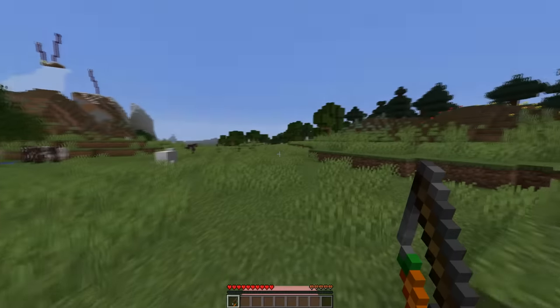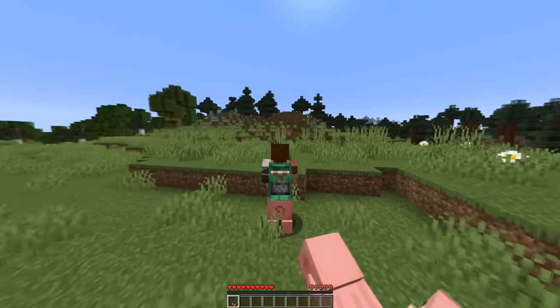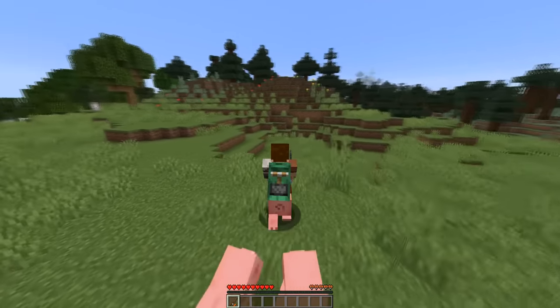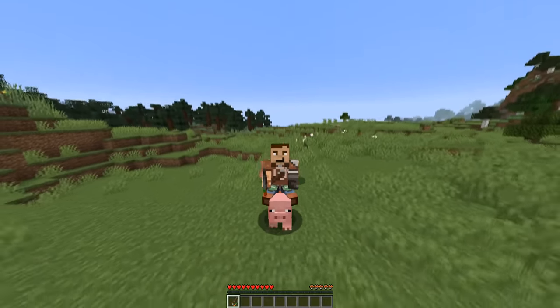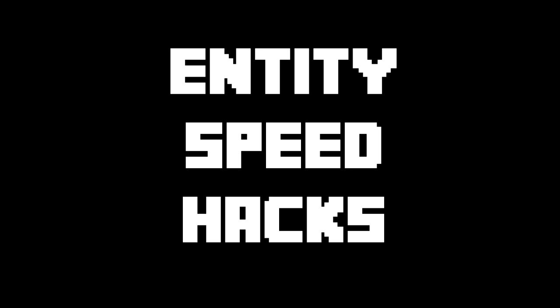The carrot on a stick is very clearly a joke item in Minecraft. It's used to ride pigs, and the item degrades quickly if you actually use it for its intended purpose. But this joke item is serious business on 2b2t. Why? Three words: Entity Speed Hacks.